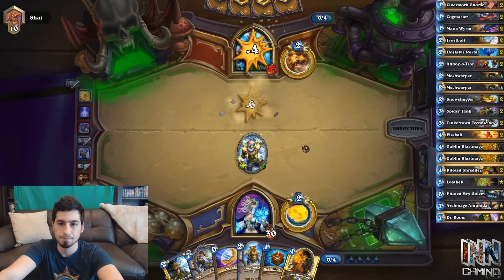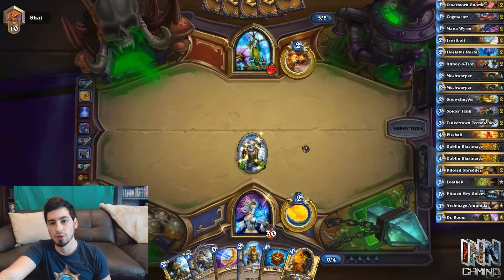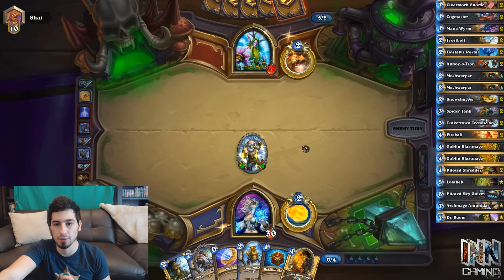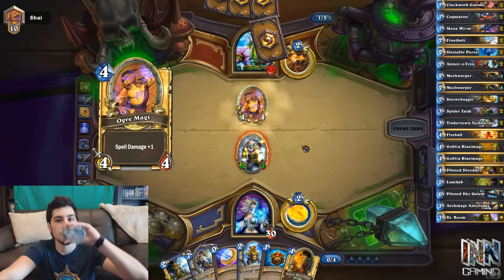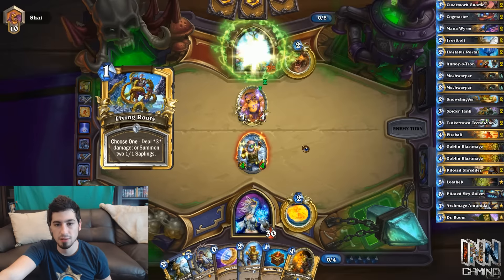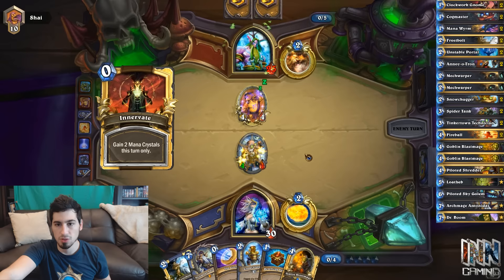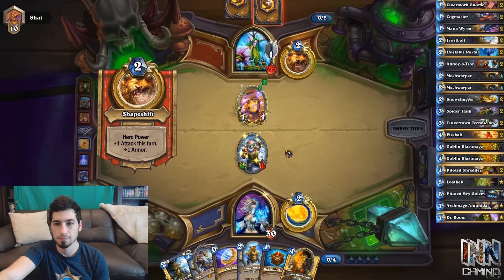We'll just swing for 4. You could have gone either way — spare part, Frostbolt, coin, and Snow Trekker, or just Fireball it. We'll see how it turns out. I think it'll be fine — wasting for 1 card is fine. The Ogre Magi did 3 damage with Living Roots, probably Innervate to the passive, because he wouldn't just Living Roots it and leave it at 4 attack.